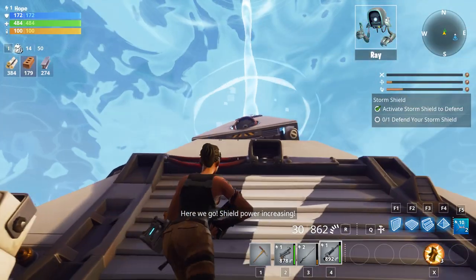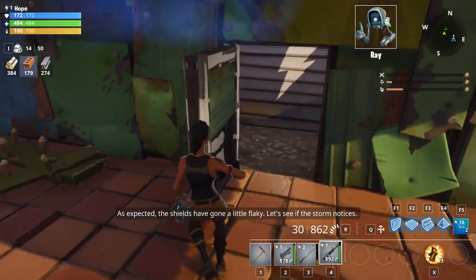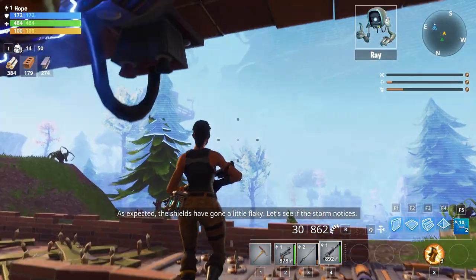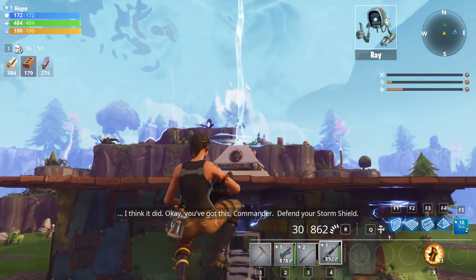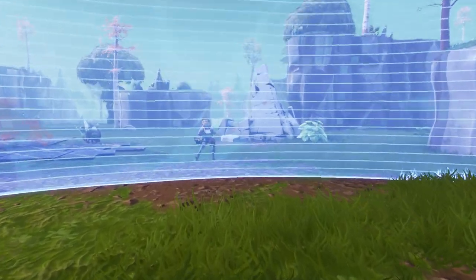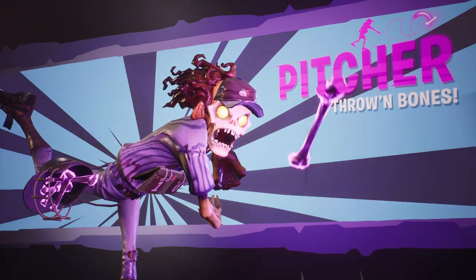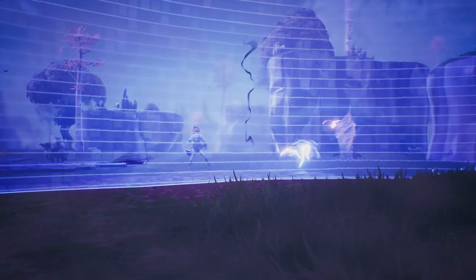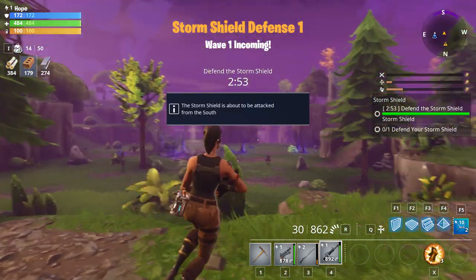Let's expand the Shield — Shield power increasing, cool. As expected, the shields have gone a little flaky. Let's see if the storm notices. I think it did. Defend your Storm Shield, Commander. They're coming from the south — throwing bones? Well, I'm throwing bullets, buddy. Alright, we just gotta defend it.